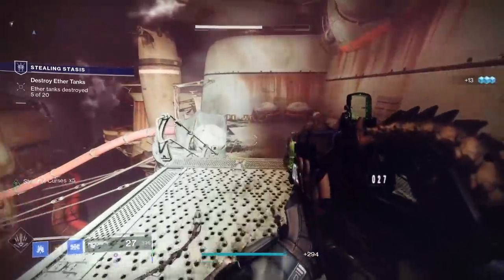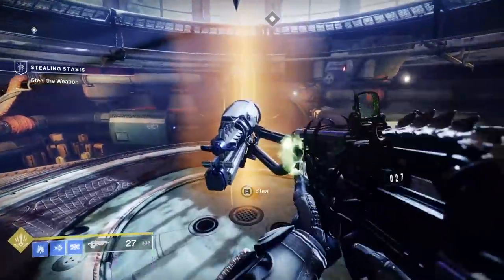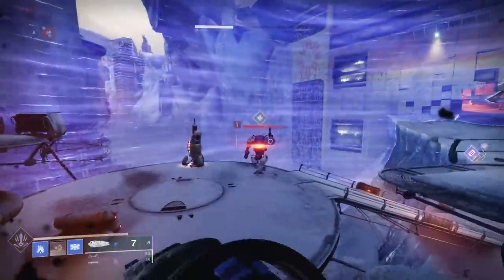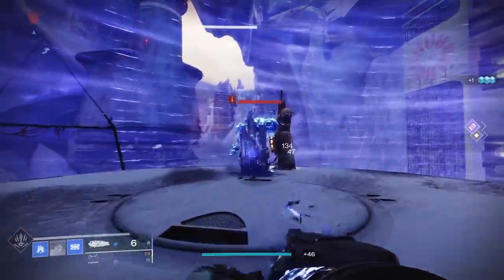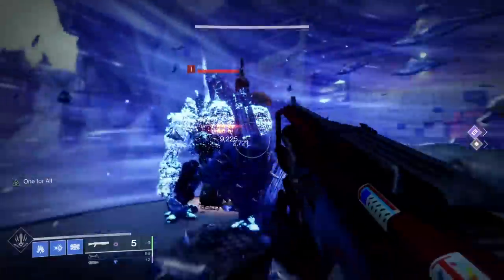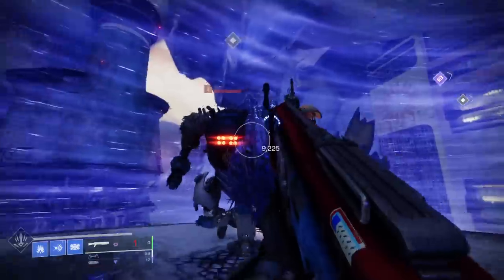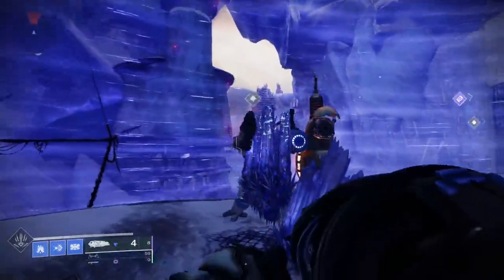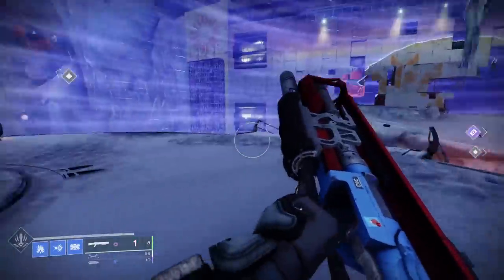About halfway through the mission, you will get Salvation's Grip — a grenade launcher that shoots Stasis. You can shoot little chunks of ice, or if you hold down the trigger and charge it, you can release a bigger wall of Stasis. You'll get to use the weapon for the rest of the mission, and there will be a bunch of heavy ammo for you to use once you get outside, so go nuts.